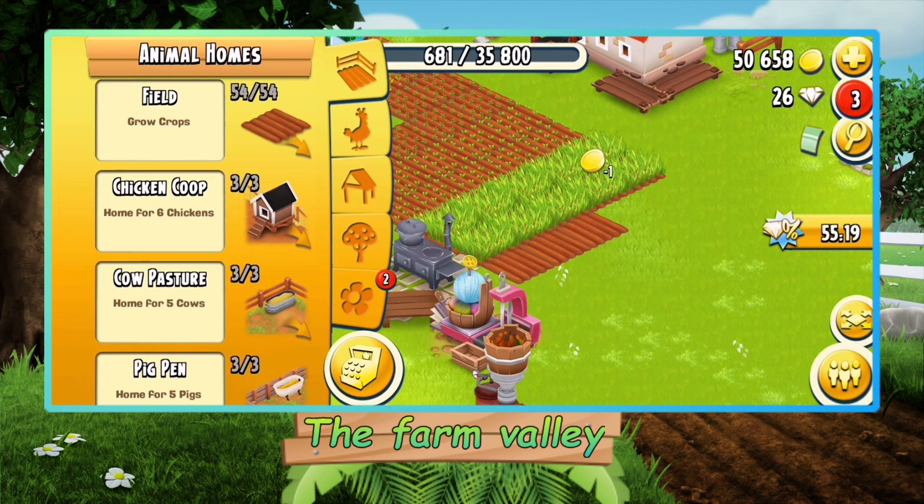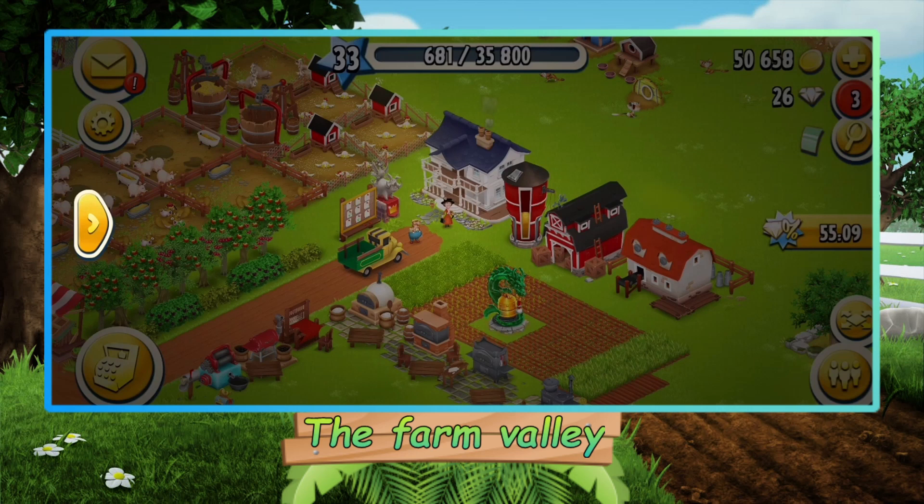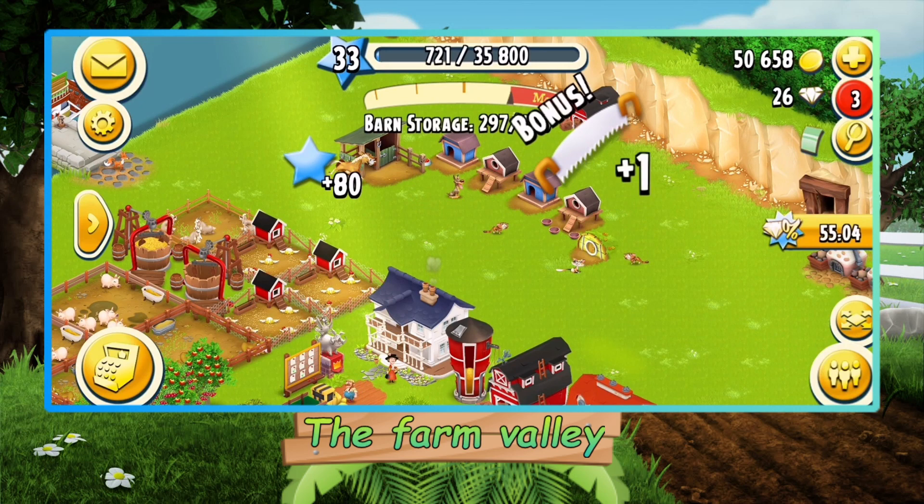Let's place our three new farms — put them in here like that. Let's see what new decorations we got: the garden swing and the golden wall, 10k apiece — that's expensive. For now let's fill up our doggie and the horses.